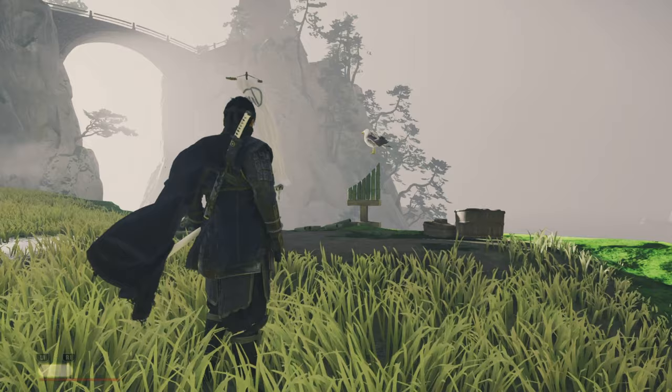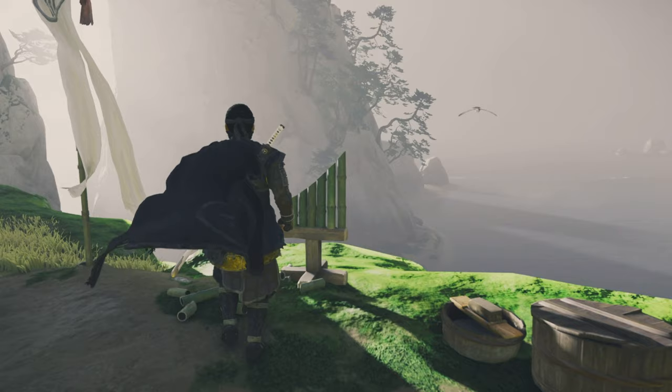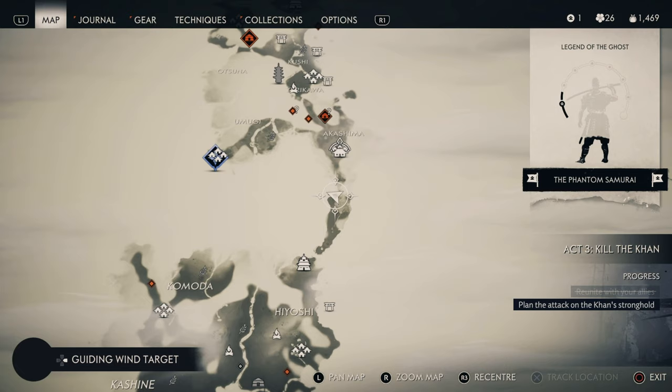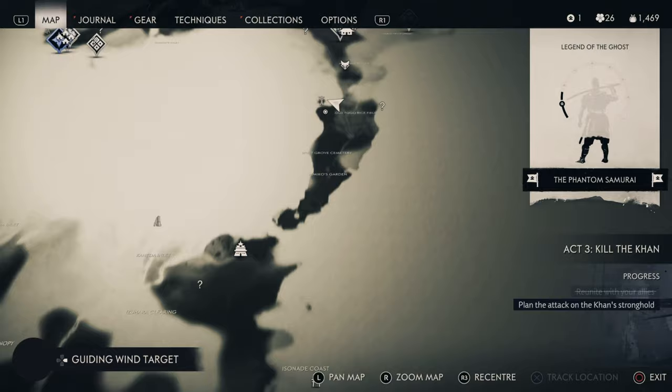Now we're in Act Two. When you get to Castle Kaneda, you'll move up here and it's kind of in Old Togo Rice Fields, just on the left. It's quite hard to miss this one because it's a very narrow path you have to come from — there's not much to go off to the sides. Just grab that one.